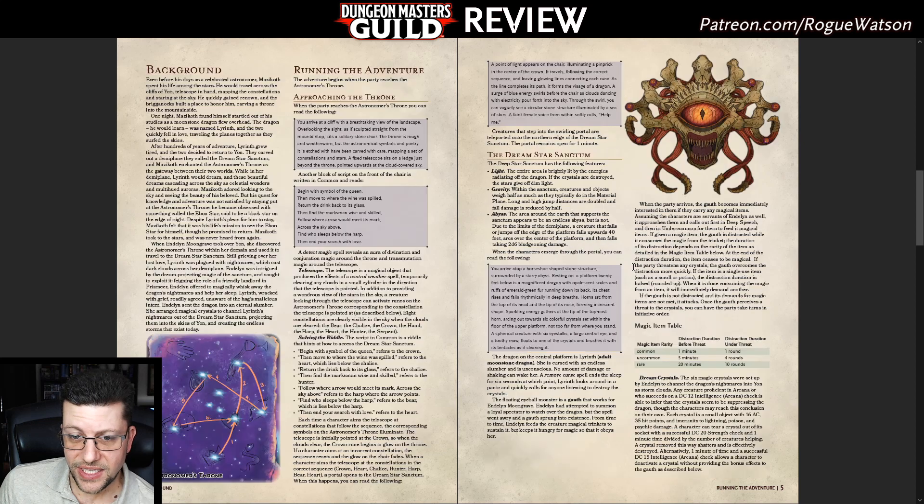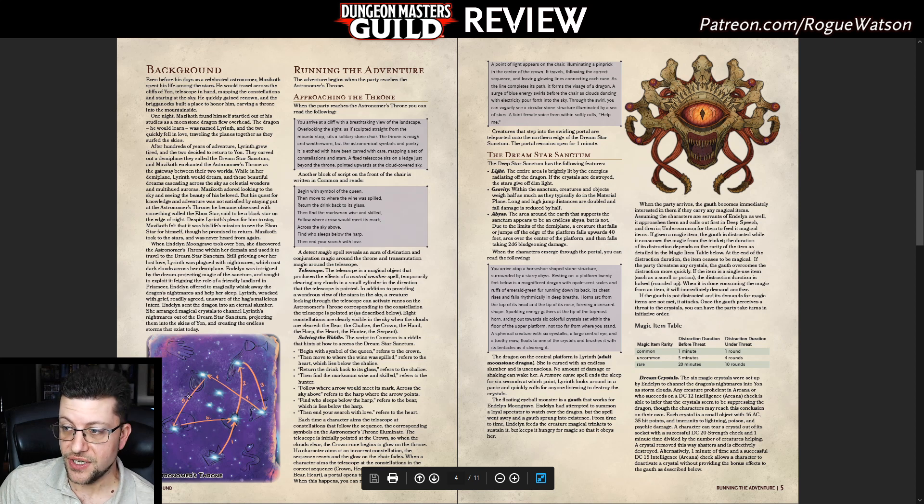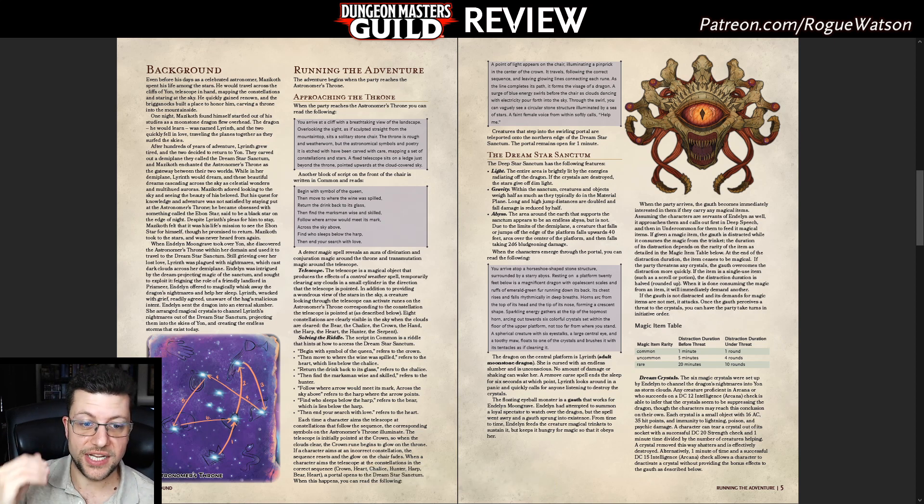Instead, this adventure expands that initial transporting-to-the-dream-world thing into an actual puzzle — a riddle puzzle, which I think can go over very well with D&D parties. For design philosophy in D&D, you have to err on the side of making it a little bit easier; don't make the solution very obtuse. It's very hard to design good puzzles for a tabletop RPG, but I think both big puzzles introduced in this bundle are very well done. In this one, you're deciphering a riddle to figure out where to point the telescope to each constellation. We get a separate map showing all the constellations — the one with the solution already drawn in is obviously not for your players — and they use the riddle to point the telescope to different things. That's a great puzzle, very fun.